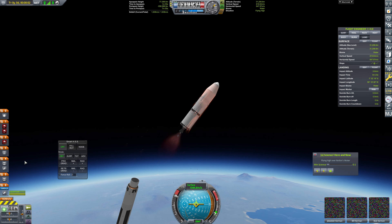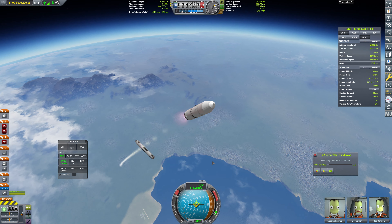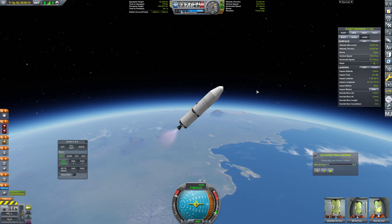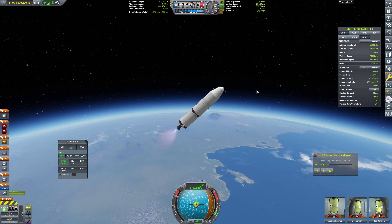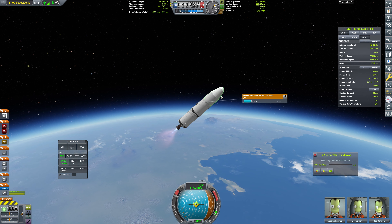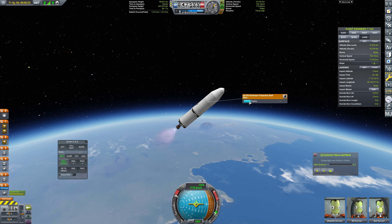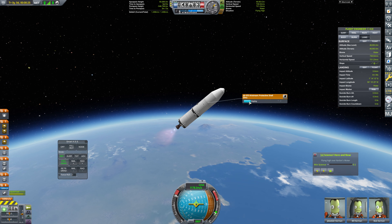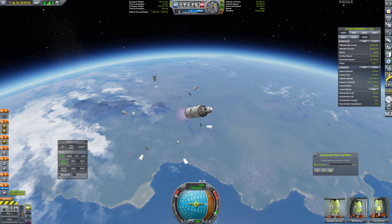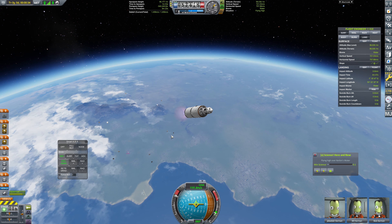And off we go. So now I just want to be locked to prograde, and that's exactly what we're going to do. We're going to push our apoapsis height up to 150 and call that good. We're not burning at the horizon because I don't think we have the thrust to pull that off. We're going to be ditching our fairing shortly — we're at 45, 46, 47, 48, 49, and 50. Fairing is out of here. That'll mean we're carrying a little bit less weight, which is always a good thing. We'll just continue to burn prograde here.